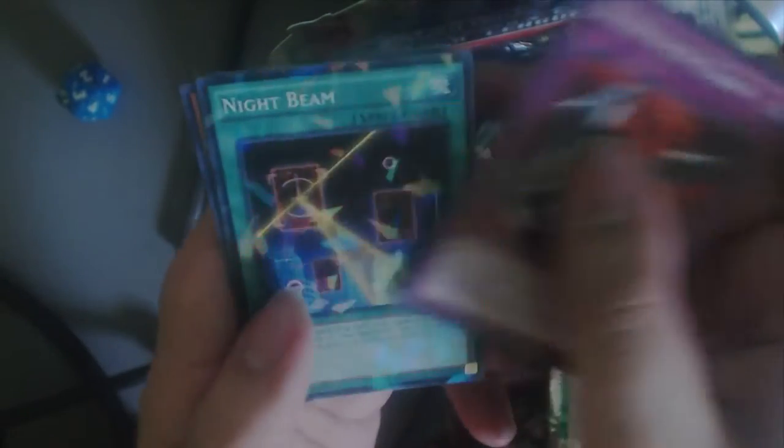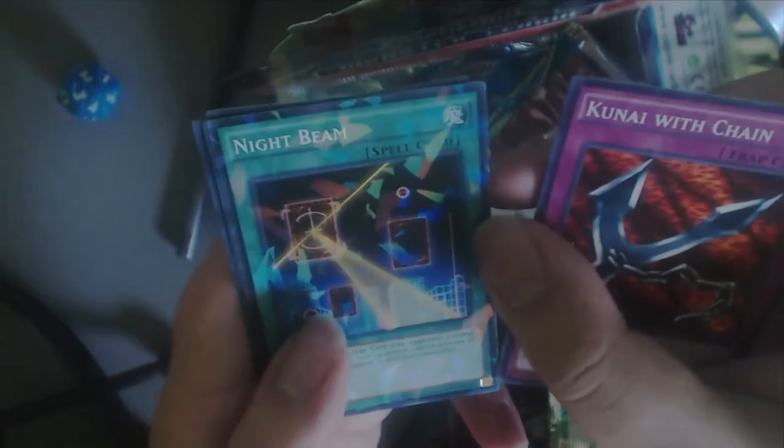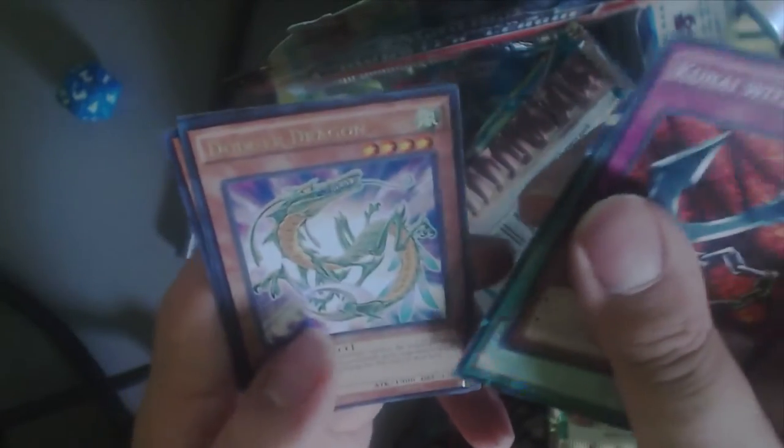We have Kunai Whiff Chain — I've been watching the anime so this has been all over the place. Night Beam — that's actually pretty good. Dodge Dragon, another pretty good card. Recycling Batteries and Sacred Crane. Wow, that was probably the best pack as far as usefulness so far.